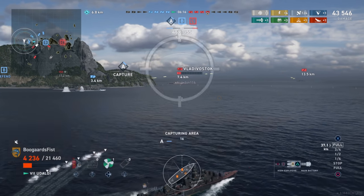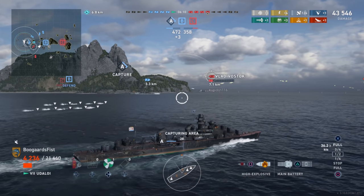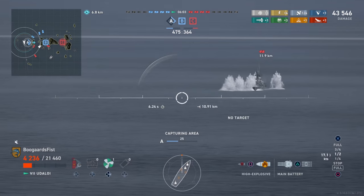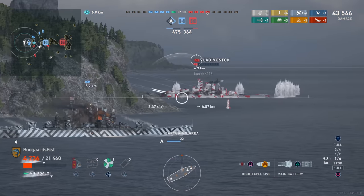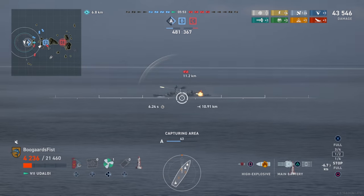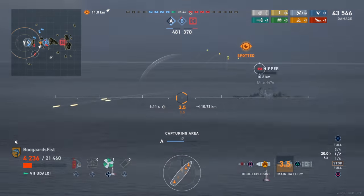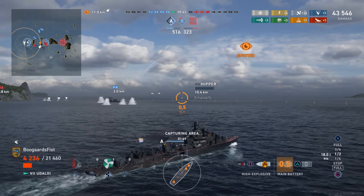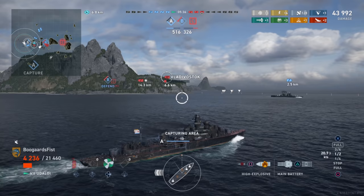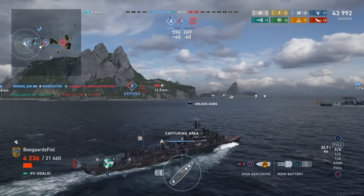We're going to have trouble fighting destroyers in raw gunfights — they'll outspot us, so they might get torpedo advantages or first-shot advantages on us. There's a lot of different things leading to the Udaloy struggling to deal with destroyers. The maneuverability: turn radius 610, pretty middle of the pack, but rudder shift is long at 5.9 seconds on my build. Speed is pretty good, but the maneuverability suffers. The torpedo strengths don't necessarily outweigh the negatives — 8-kilometer range, 65 knots, so it's kind of slow with a longer reload. Not a lot to love about the Udaloy.